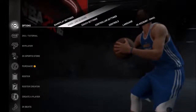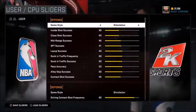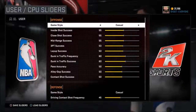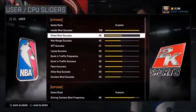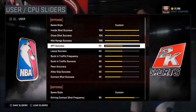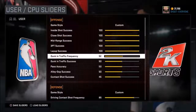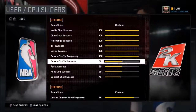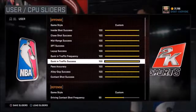If a glitch works, I'm posting it. Here's what you want to do step by step: go to the custom sliders in the options. Go to custom game style and max everything out — max everything out on your offense. When it comes to the CPU, do not max them out because it's going to make them overpowered.